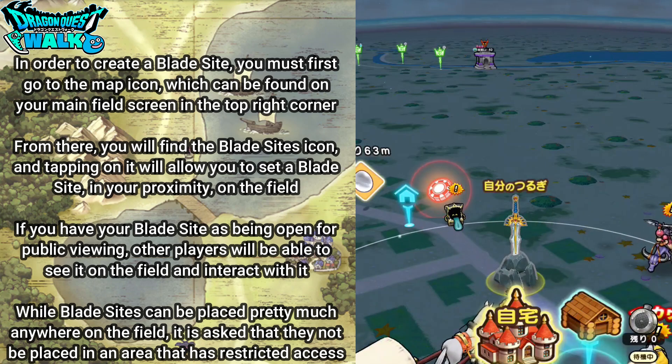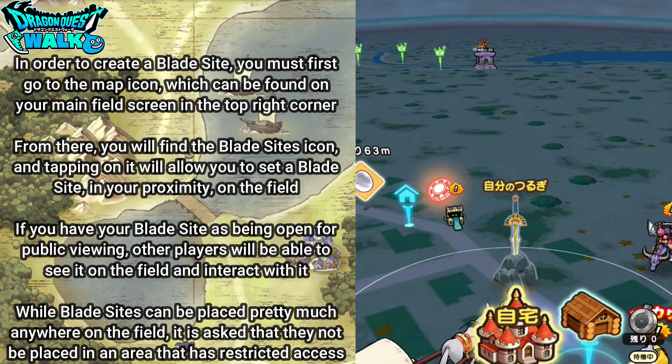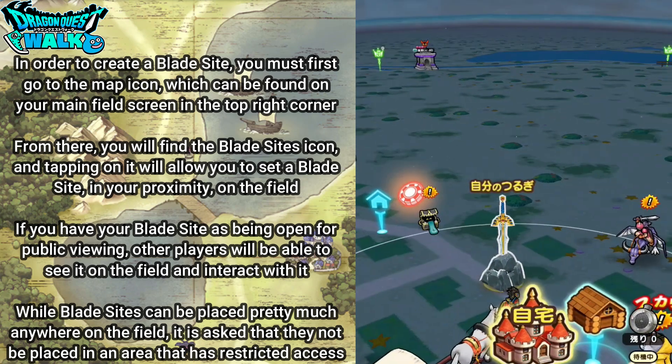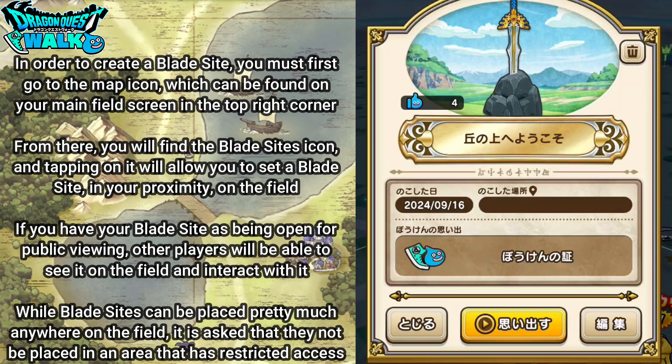If you have your blade sight set as open for public viewing, other players will be able to see it on the field and interact with it. If I tap on this, this is going to be my own blade sight that others will be able to see. There will also be a like button for others to like on the actual blade sight itself.